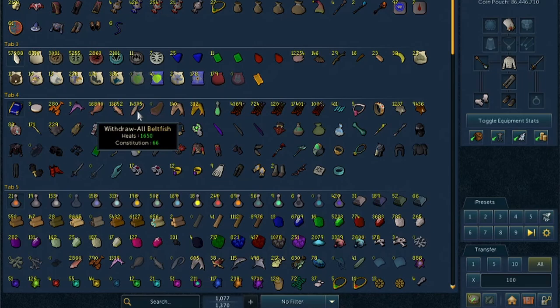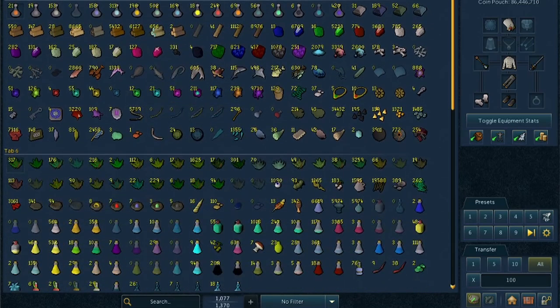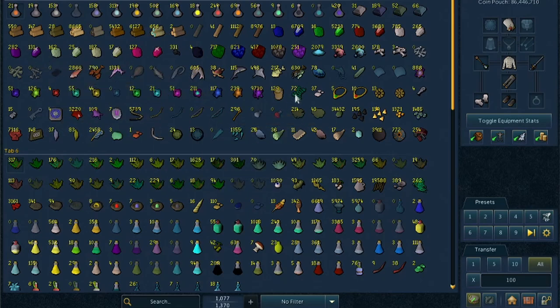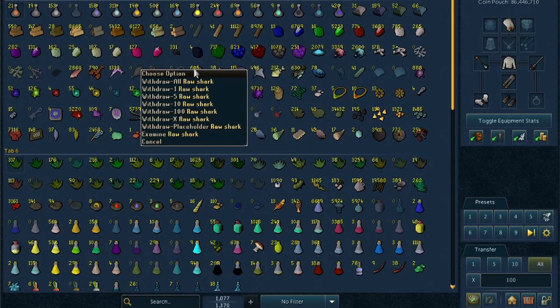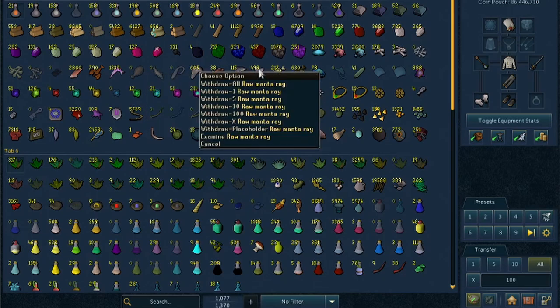Beltfish are actually not that bad compared to something like sharks - it's an extra 350 healing per food. But depending on what you're doing, a lot of the time you don't need a ton of food if you get really good at PVM. So beltfish will be used a fair bit. Desert souls are mostly for slayer, same with catfish. I have some other fish I can cook and I think I'll go through these sharks to get the XP out of them. I don't think I can burn them. I don't know if I'll ever eat manta rays, so I think I'll just hold onto those for BGH.